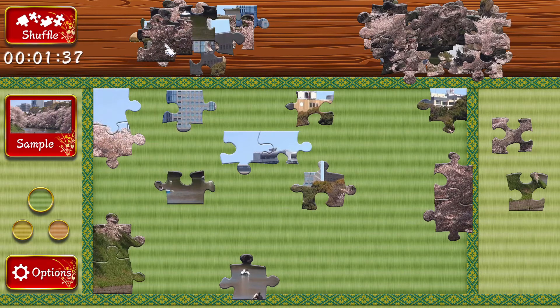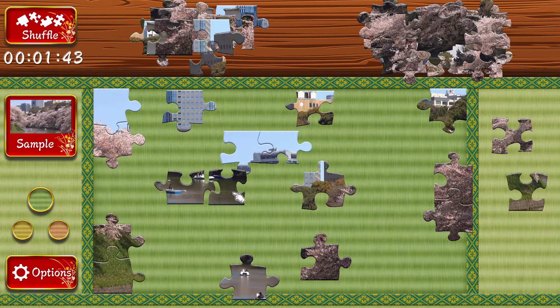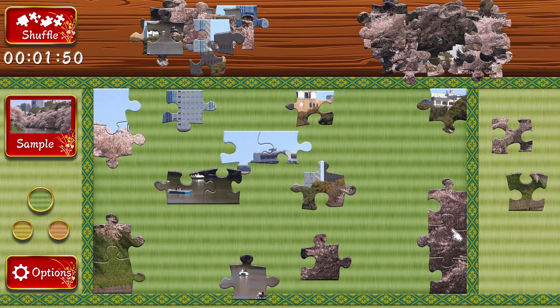What makes this unique to a video game and not something you can do in real life is that the puzzle pieces are animated. As you can see, there are people on rowboats in the water, and the trees are swaying in the wind a little bit if you look carefully.